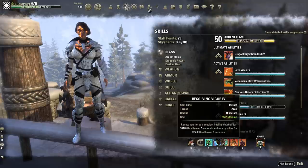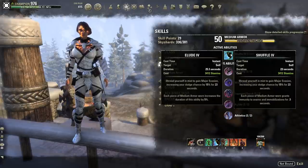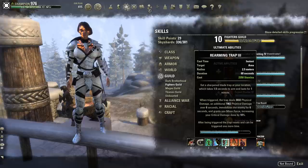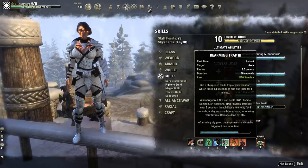Moving on to the off bar — we're running Resolving Vigor, which is our HoT from the Alliance War. Shuffle gives us Major Evasion, snare removal, and snare immunity from medium armor; it was nerfed this patch but is still very good and you can barely tell the difference. We're also running Rearming Trap from Fighter's Guild — this immobilizes enemies and gives us Minor Force which increases crit damage by 10%. Rearming Trap is very good outnumbered: you lay traps, enemies get caught, and you can kill someone while others are still trying to get free.